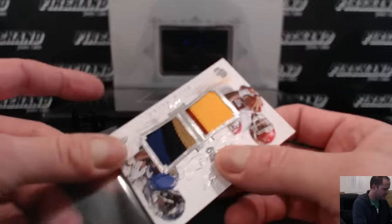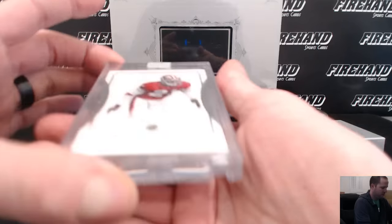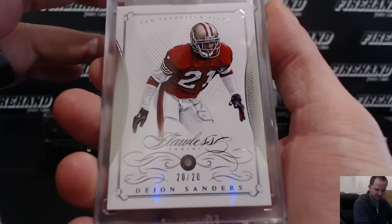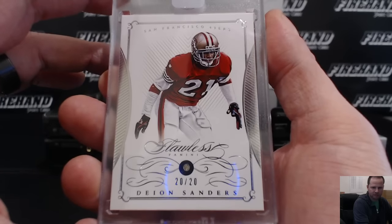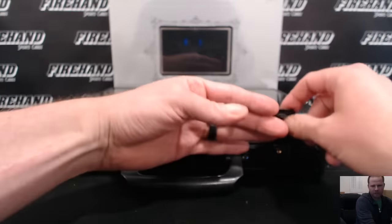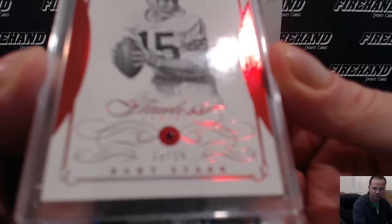Let's venture inside to the encased cards. First up: Deion Sanders, 20 of 20 on the 49ers — and that goes to Blake G., Griffin's cards. Very nice. Over here we got Bart Starr for the Packers, 13 out of 15, Ruby — that is Panther Homer 82.